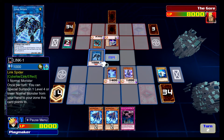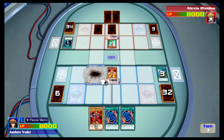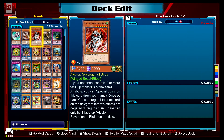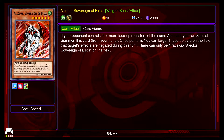Link Evolution not only gives Duelists the option to play the game on the go, but it also adds a brand new game mechanic, Link Summoning. The new game is the complete Legacy of the Duelist package — it comes with around 1,500 brand new cards, allows players to take on the role of villains, and adds all of the previously released DLC.